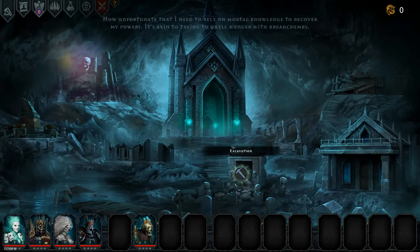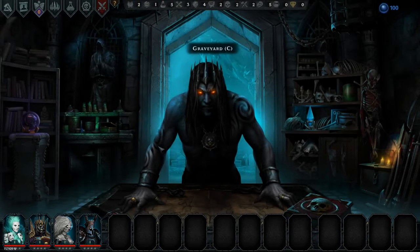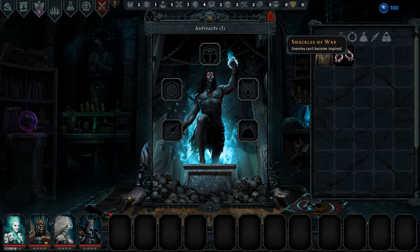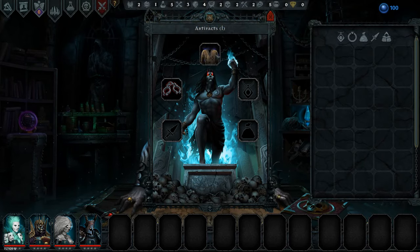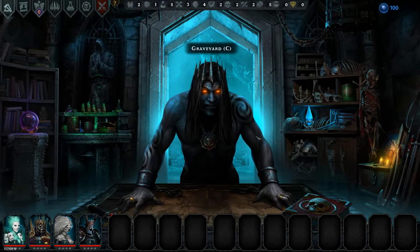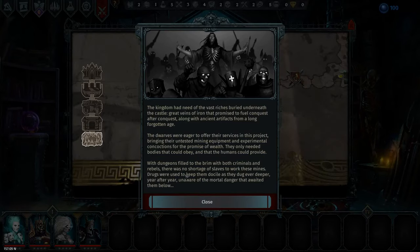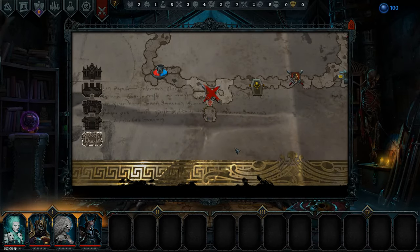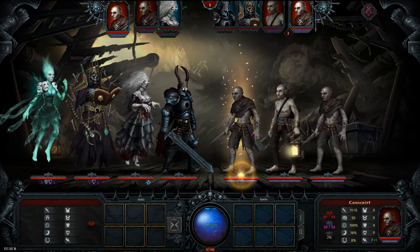I want Eratos to start relying on mortal knowledge and experience as soon as possible. Let's see what artifacts we have. We have the Shackles of War from the start — that's very nice. Enemies can't get inspired, and we have a better chance to get consumables. I think that's it. We're just going to jump into battle and hopefully this squad works out well.